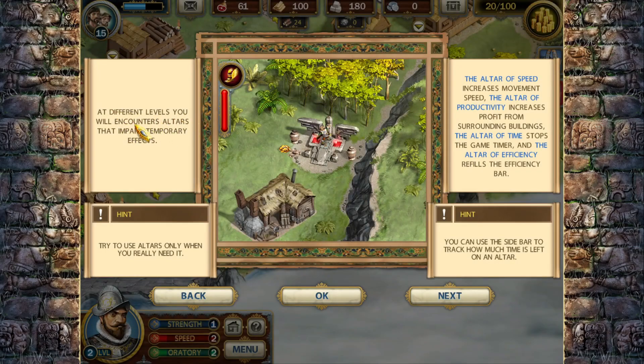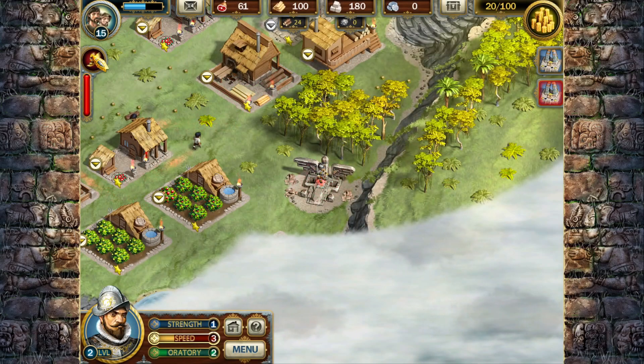At different levels you will encounter altars that impart temporary effects. Try to use altars only when you really need them - that's why I wasn't rushing over to get that one. Altar of Speed increases movement speed. Altar of Productivity increases profit from surrounding buildings. Altar of Time stops the game timer. Altar of Efficiency reveals the efficiency bar. You can use the sidebar to track how much time is left on an altar.